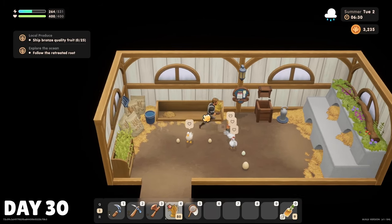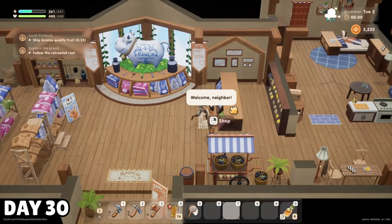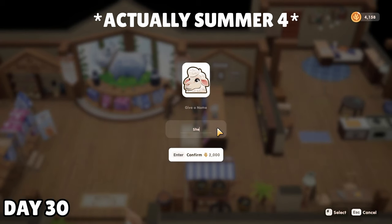Summer's second was rainy, which meant the chickens were stuck in the coop today, but since my barn was finished, I went to pick up a cow and a sheep. I wasn't sure what to name the cow at first, but since it was a rainy day and I had just looked at rocks yesterday, I settled on Tian. The sheep was named Danny, after my wife. They always are.